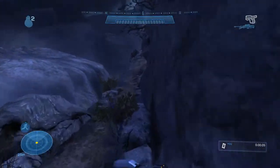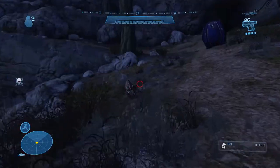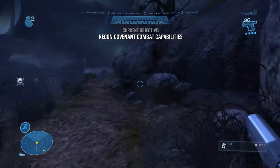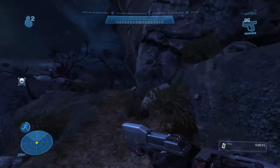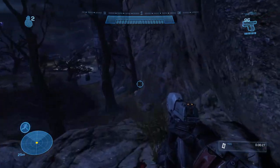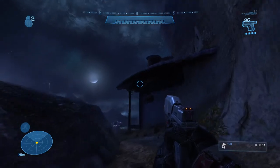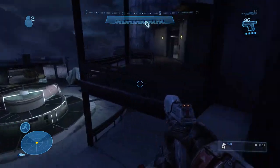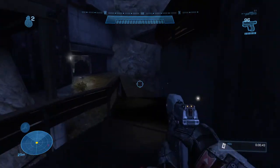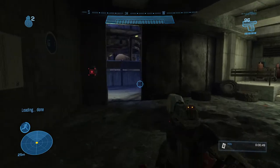Hug the right wall — the right wall is going to be your friend. Do the same thing as the last challenge: kill the nearby grunts so you don't alert them, then stay on the right side and keep running. Hug the right wall through here, making sure you don't get spotted. Be careful, rangers sometimes pop up. Just run through this catwalk area and go right into the next room.